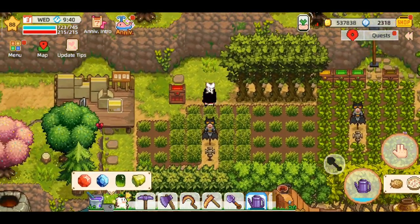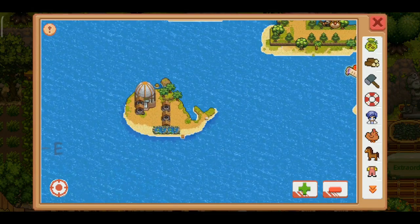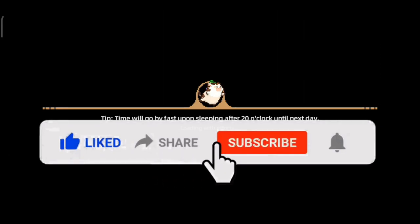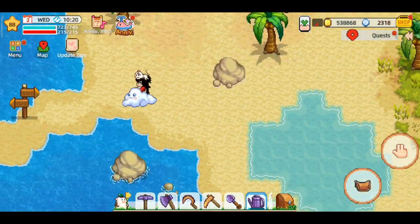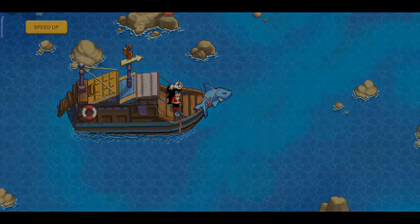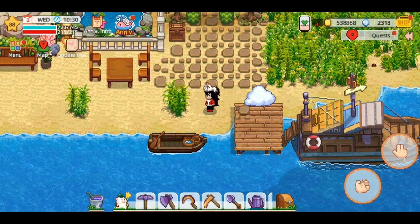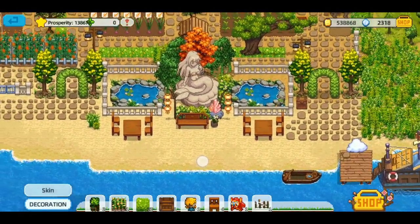Jadi kita bisa ambil hasilnya di saat musimnya nanti. Logistiknya juga saya taruhnya di sebelah, agak tempatnya pas gitu. Sekarang kita menuju ke form — kebun yang lebih besar. Let's go to the well island! Disini pakai pickaxe ya guys, silver pickaxe, untuk membuka batunya.